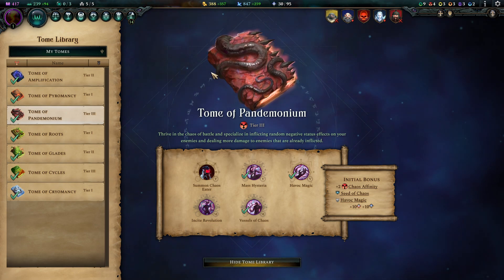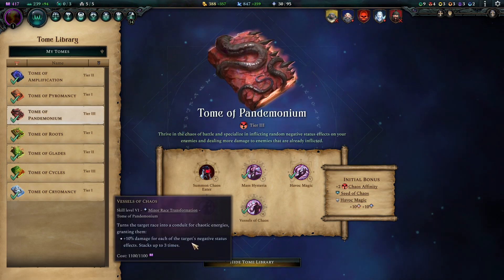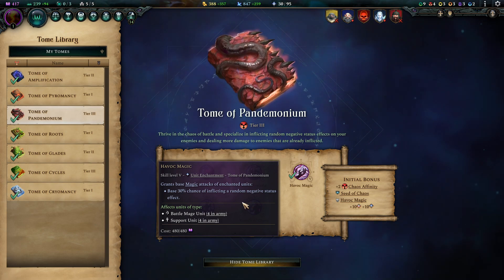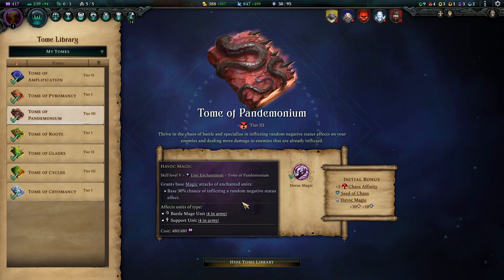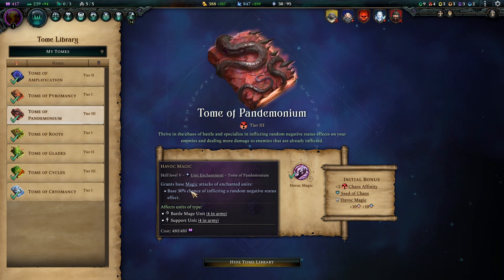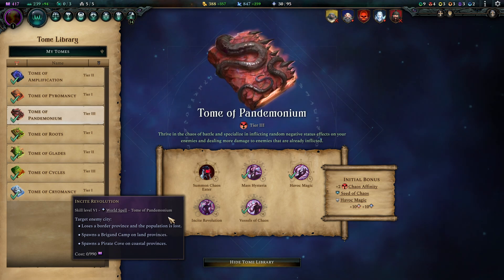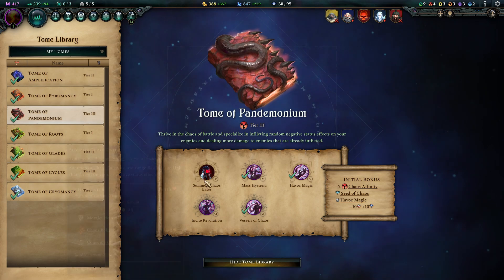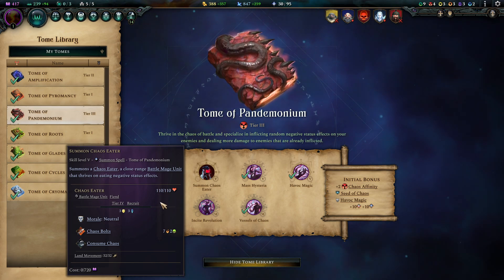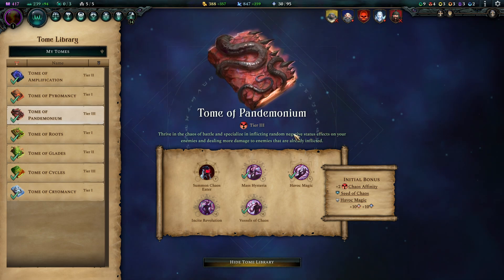Tome of Pandemonium cannot be skipped at this point. We apply so many negative statuses that Vassals of Chaos gives a free 30% damage boost to nearly all our units — it's insane. Havoc Magic gives Battle Mages and supporters great versatility. Mass Hysteria is a useful crowd control tool, and Insight Revolution lets you spawn new infestations, which pairs nicely with Fabled Hunters. The Chaos Eater is highly synergistic since your archers rain so many statuses on enemies — you could add him to the front line if you want more Battle Mage presence.